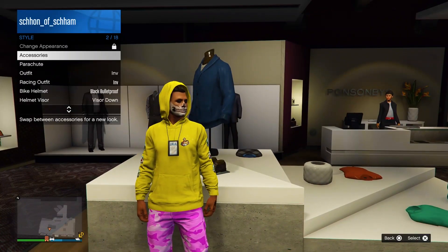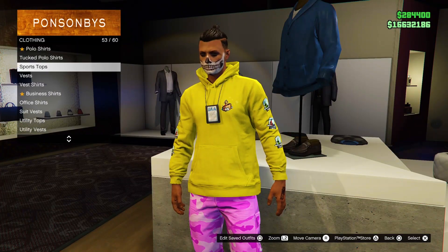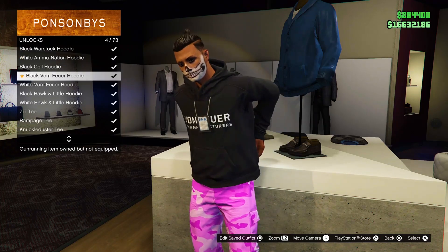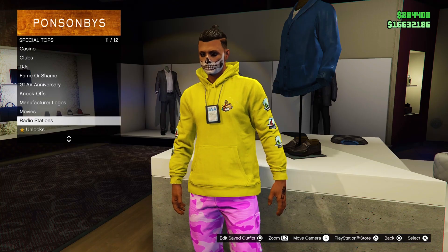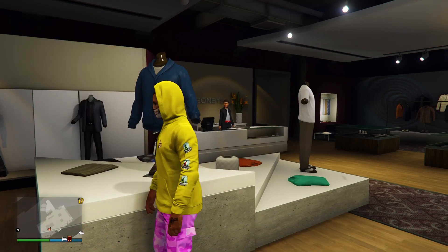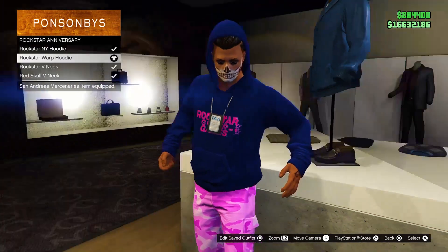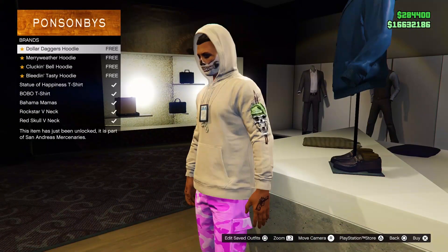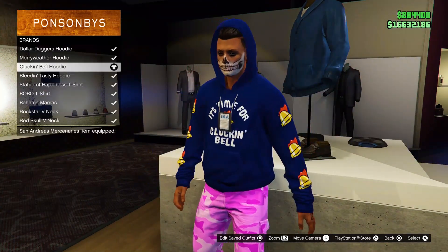While you guys are looking through the special tops categories, you will notice a star located on some other categories. Simply click on those and you should see some other hoodies that are also free. Once you guys do purchase these, you will have them forever, but apparently there is a little bug — if you purchase these hoodies with the hoodie up, you will lose access to the hoodies you already owned. Just simply put your hoodie back down and the options should still be there. Anyways, let's move over to the next glitch.